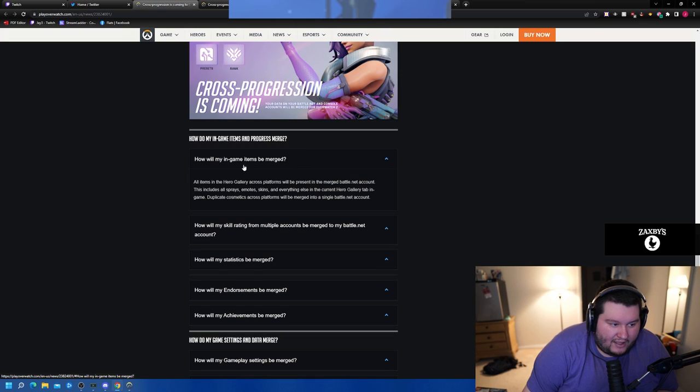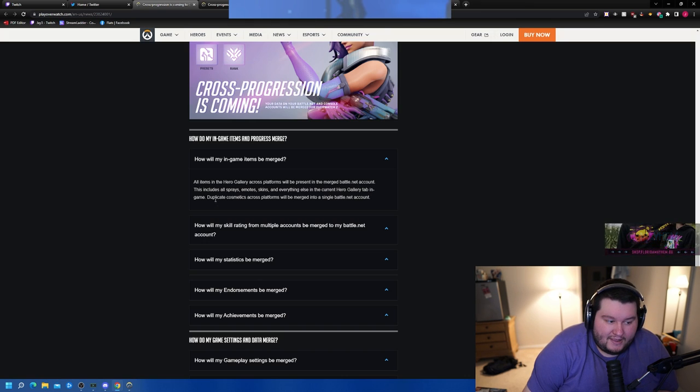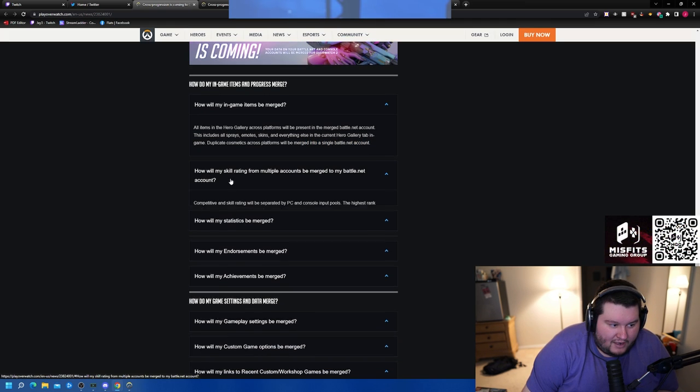How will in-game items be merged? All items in the hero gallery across platforms — including all sprays, emotes, skins, and everything else in the current hero gallery tab — will be present in the merged Battle.net account. Duplicate cosmetics across platforms will be merged into a single Battle.net account.